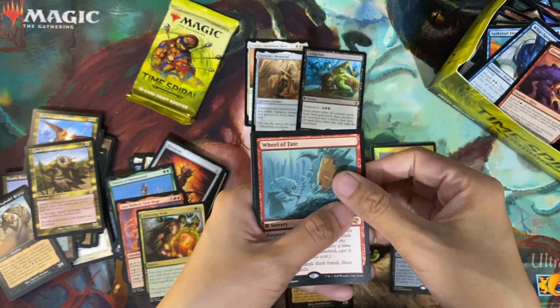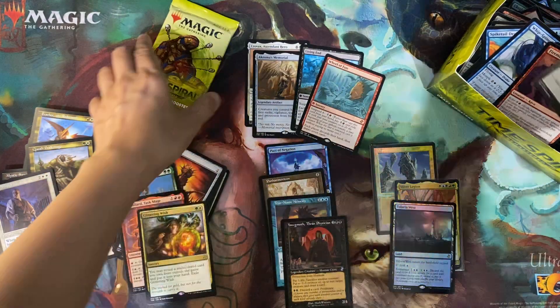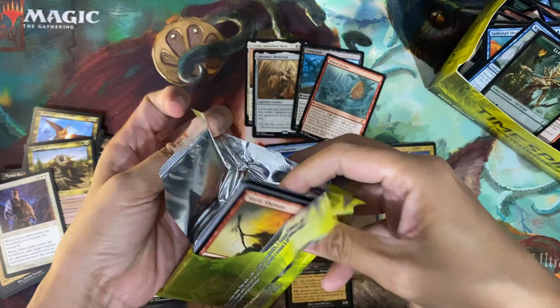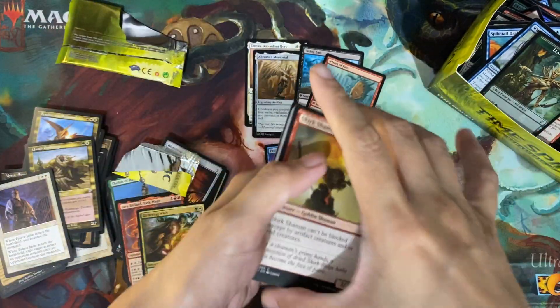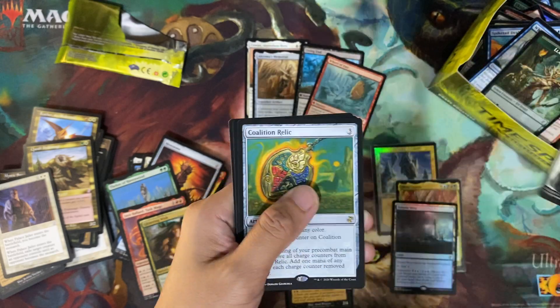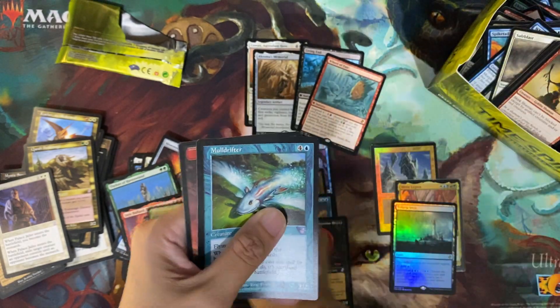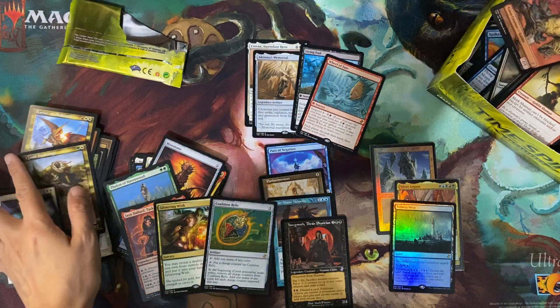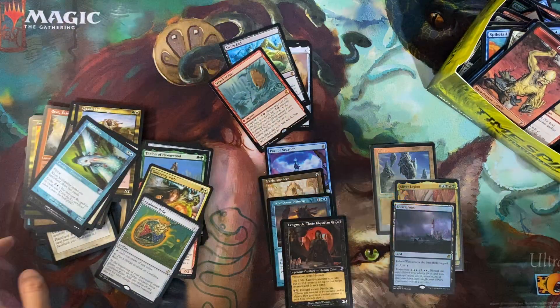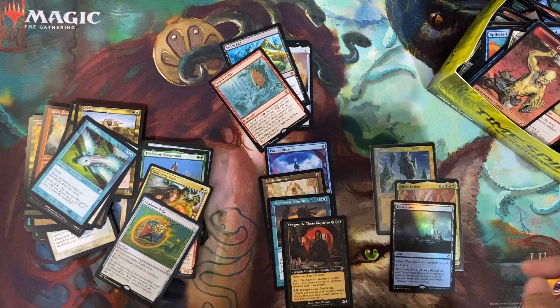Wheel of Fate — it's a mythic, not a good one. Last pack. This can't be another mythic, so I guess the mythics are a bust. Coalition Relic and Mall Drifter. Yikes. Okay, so if not for the foils the box would have been a pretty bad one I think.